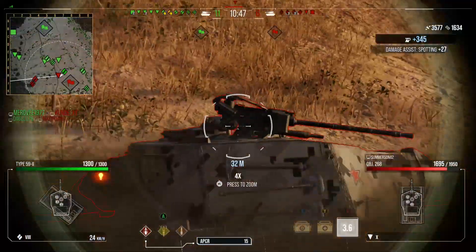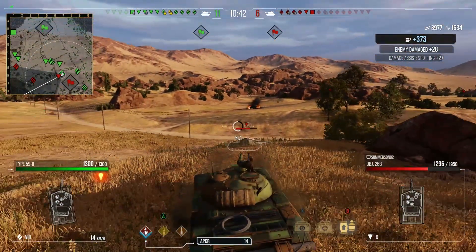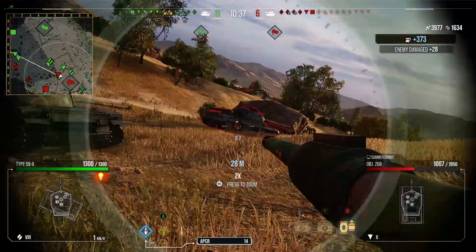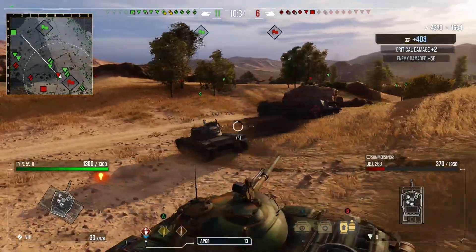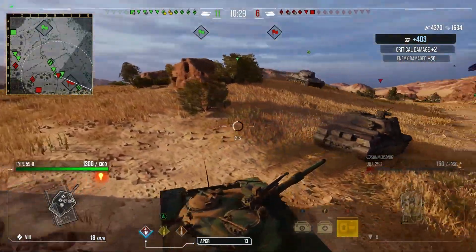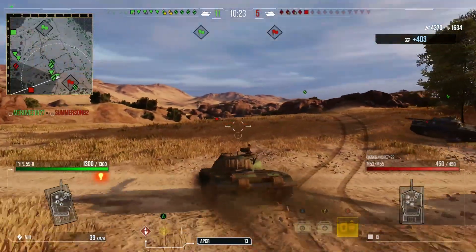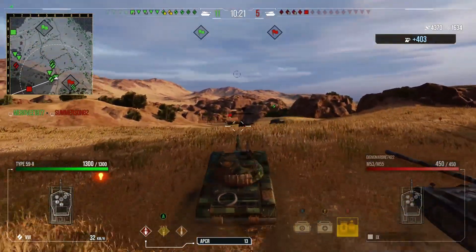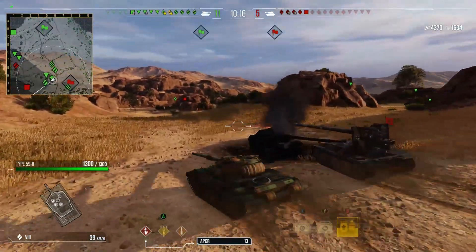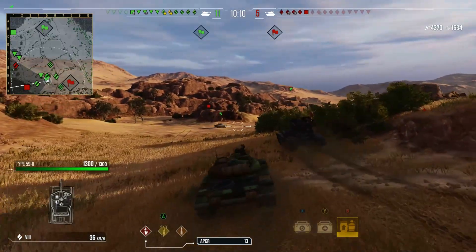Now there's a 268 — going to put a shot into his side. He's so focused on the guys in front that me and Turkey are going to rush him. We get a nice shot into his side to track him. Turkey's shot both his shots, so more than likely I'm going to get the kill — unless someone gets there first. And yeah, the Leopard 1 gets in there to kill him. There's only 4 tanks and artillery left.